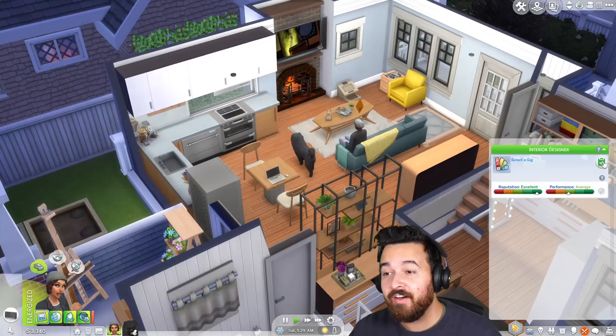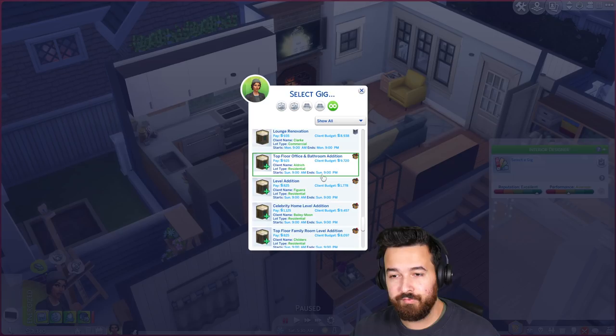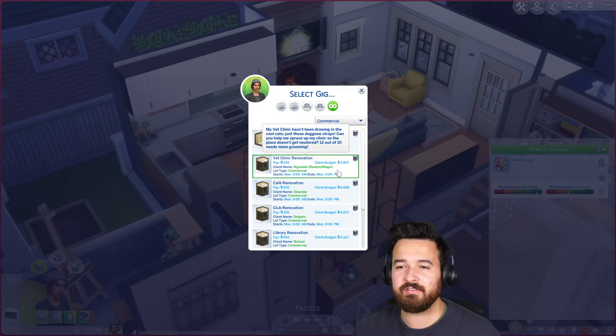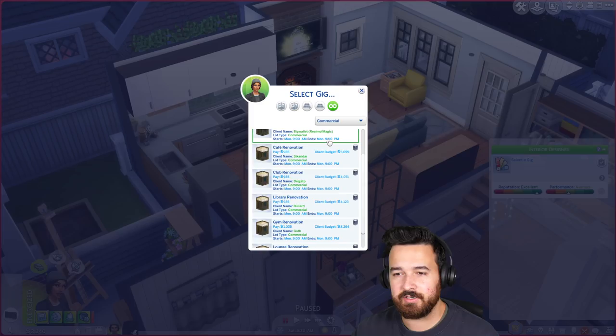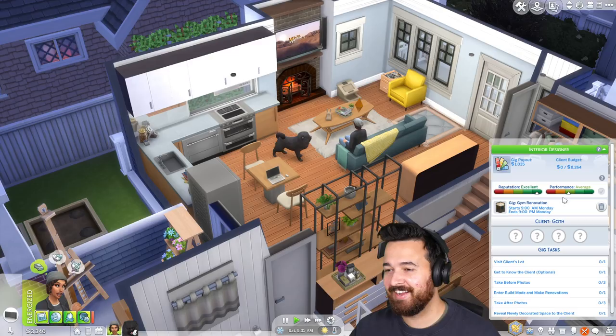We're on a fine line of realism and Sims, but who cares. So what do we have on the agenda? Nothing right now, so let's pick out a new gig. There are two 14,000-dollar gigs but I want to do an old-fashioned little one — actually, let's do a commercial. We haven't really done many of those. Options include bathroom edition, vet clinic renovation, club renovation, library renovation, gym, lounge. Let's do the gym renovation — it pays a thousand. We'll do the gym with the Goth family apparently.